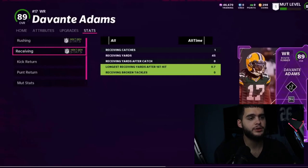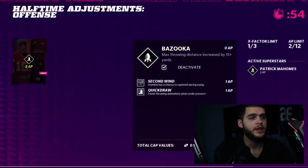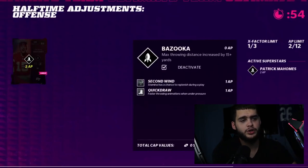Here's Davante Adams powered up — a nice-looking card. Then you can see some ability point costs: Second Wind and Quick Draw are one AP each, and Bazooka is zero AP — so X-Factors cost no AP and just go in one of the three player slots. AP limit is 12, which they did reveal yesterday.